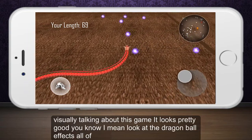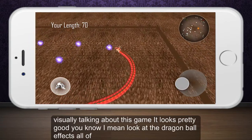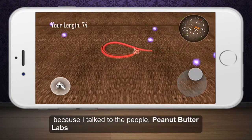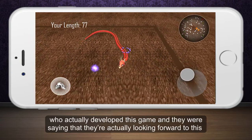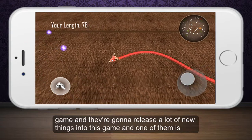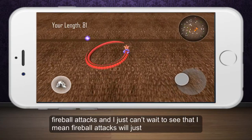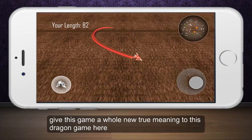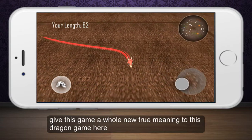Visually talking about this game, it looks pretty good. I mean, look at the dragon ball effects — all of these things are pretty good to me, considering that the game is still in the beta version. I talked to the people at Peanut Battle Labs who actually developed this game, and they were saying they are looking forward to releasing a lot of new things into this game. One of them is fireball attacks, and I just can't wait to see that. Fireball attacks will give this game a whole new true meaning to this dragon game.